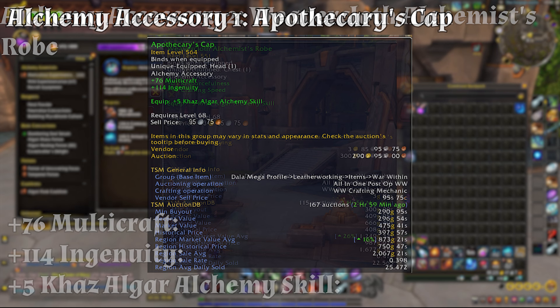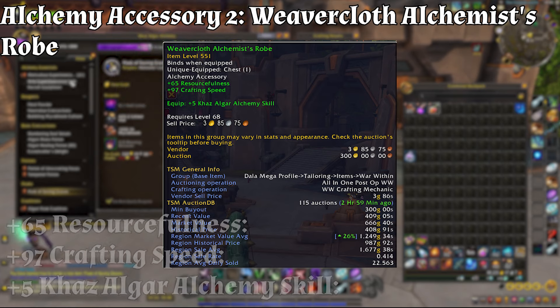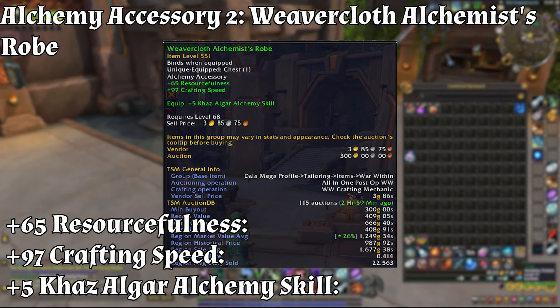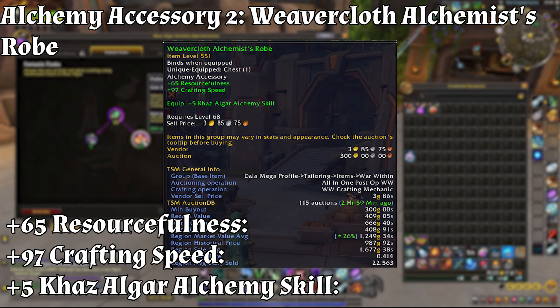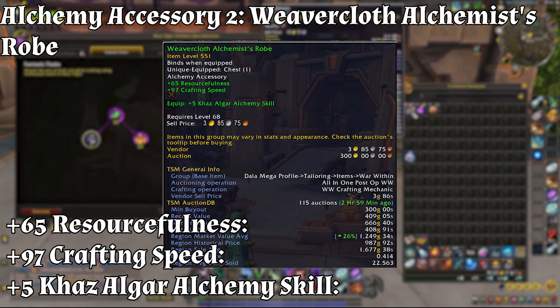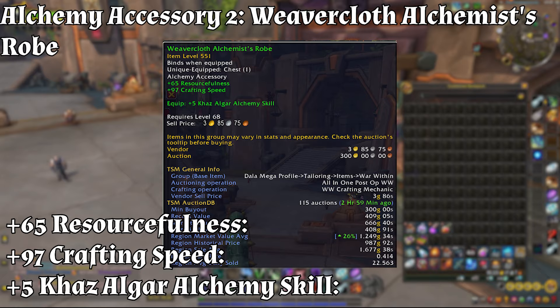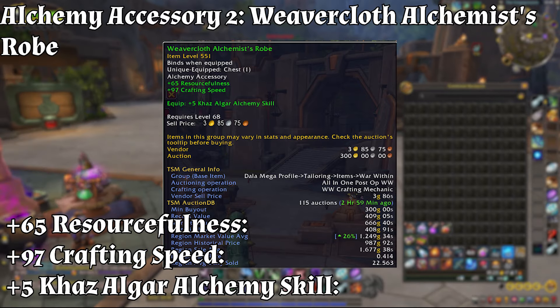For alchemy accessory number two, the Weaver Cloth Alchemist's Robe should be at least item level 551. Its effects include plus 65 resourcefulness — increasing material efficiency by reducing resources needed per craft — plus 97 crafting speed to produce more items in less time, and plus 5 Kaz'algar alchemy skill for an additional quality boost. The Weaver Cloth Alchemist's Robe provides an essential boost to resourcefulness and crafting speed, crucial for efficient mass production and ensuring you use fewer resources while working faster.